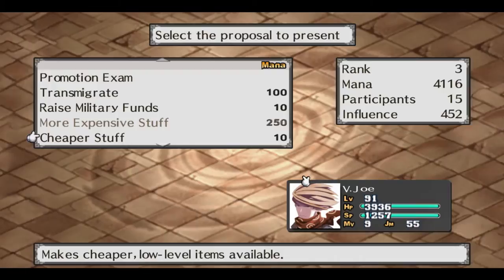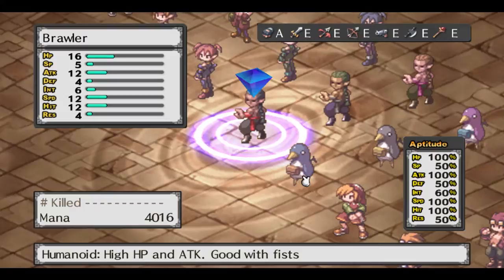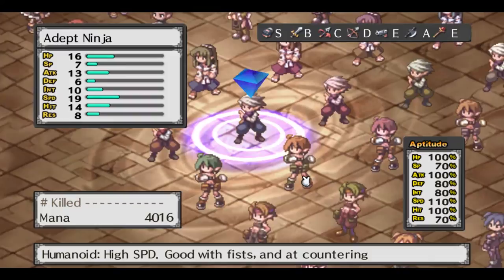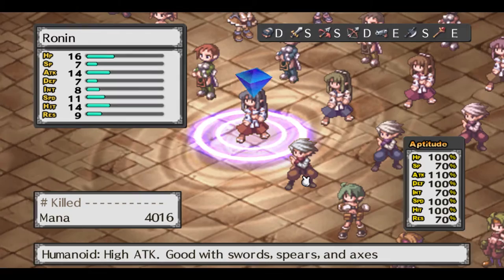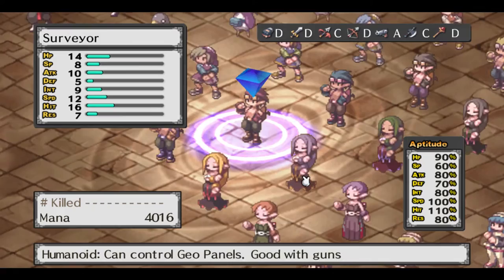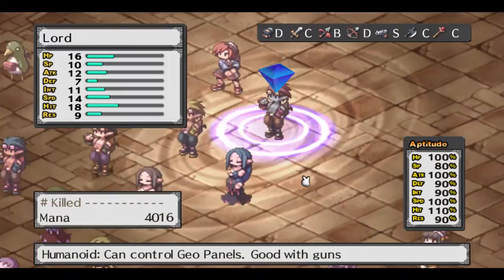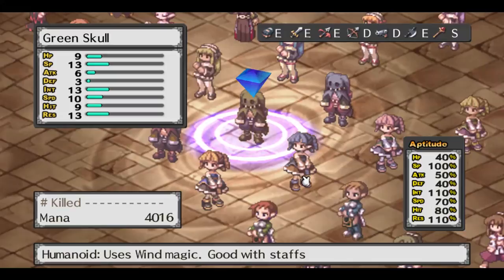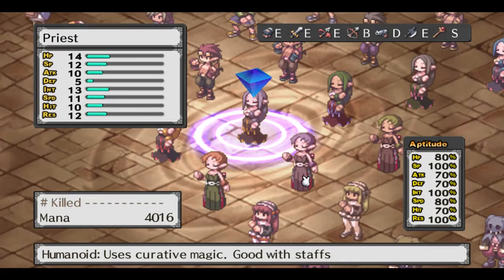The dark assembly is the game's way of allowing you to influence the game and characters. The real point is to transmigrate — as characters kill enemies, they gain mana, and mana can be used to change a character to another class. You can take a character up the same class line to make them stronger, or go even crazier: take a character who has learned skills, like a cleric, transfer them to a combat class, and you'll have a fighter who can also heal.